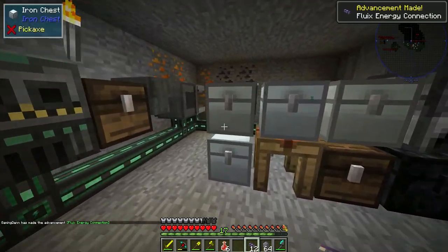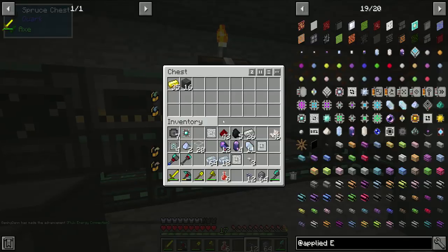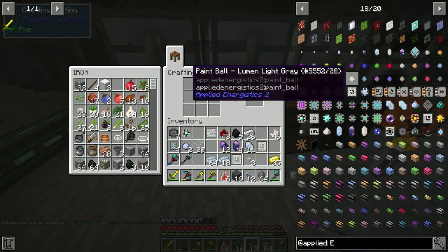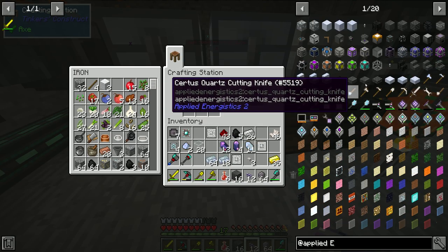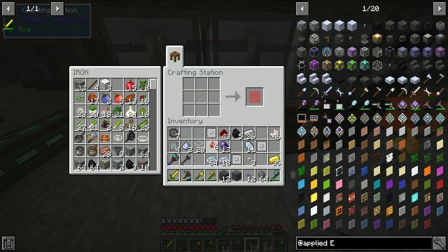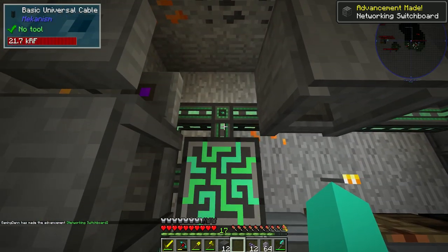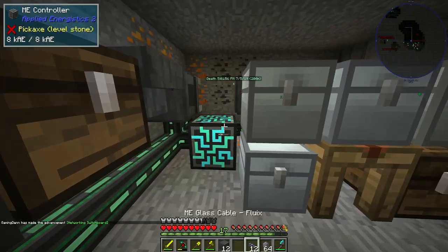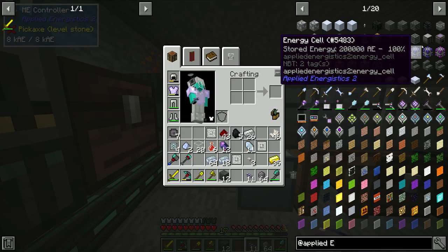Now this is the interesting part — we need our skystone. I just realized I'm using my annoying keyboard and it's been loud for the whole video. I am really sorry, I totally forgot. Let's go back up to the top and get our ME controller — now that we can make it, bam. They should turn all different colors.